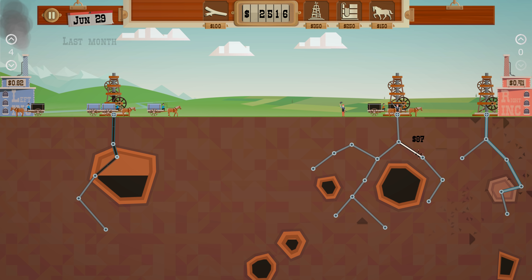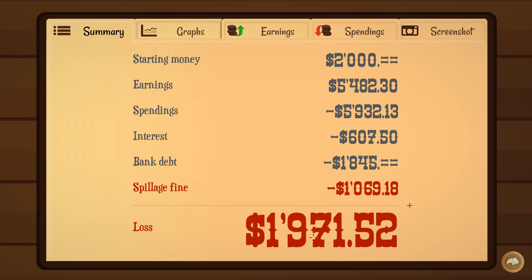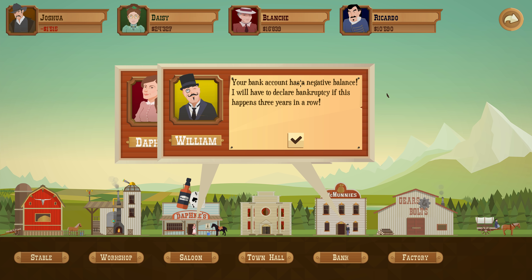Oh, we missed this — look at this, we were moving right around it. Spillage fine: a thousand. Bank debt — we lost money. Are we bankrupt? Now we're in the negative — oh you can go negative. Three years in a row we'll have to declare bankruptcy.